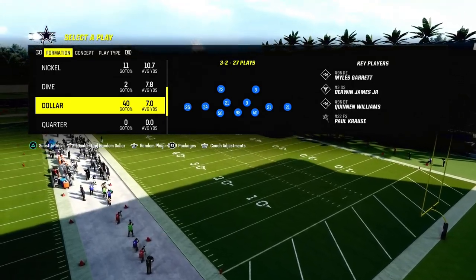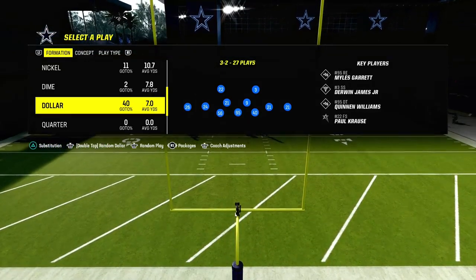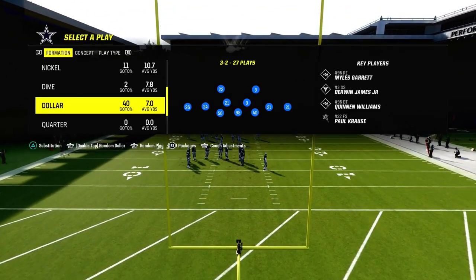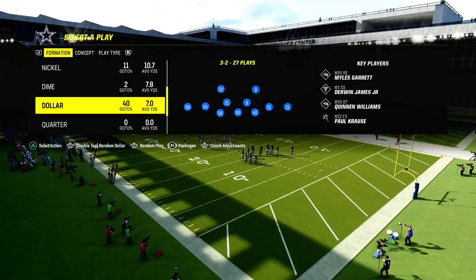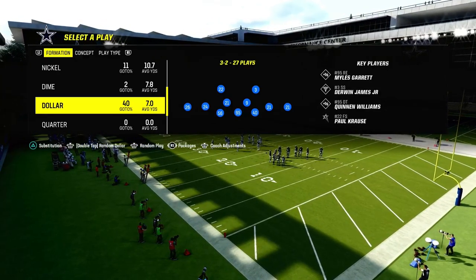Something that is really effective now — maybe more than in Madden 22 — is audibly switching formation to formation to formation. So the defense I'm going to show you is not formation dependent. It is hash mark dependent.